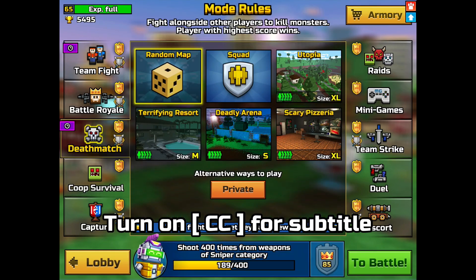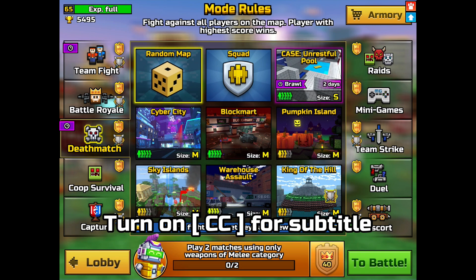Hey! I'll show you a glitch — how to play 3Cat Spam mode Classic Pool when it's not there.